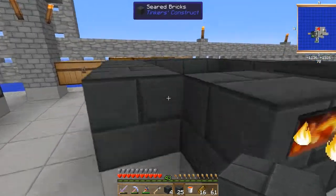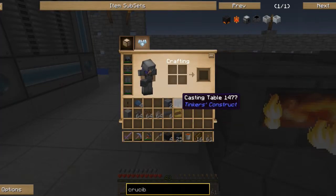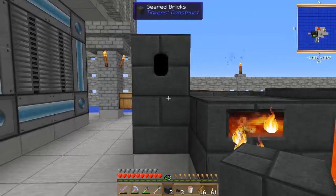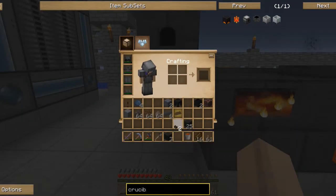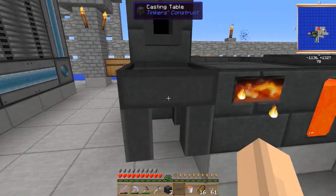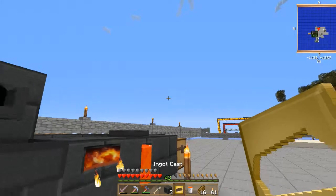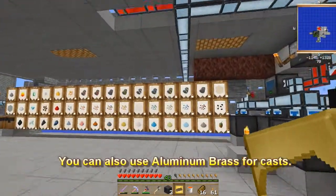You're going to need a way to get ores out of the smeltery into ingots or iron blocks. Place a drain, put a faucet on it, and below that place your casting table — not the basin. In order to get ingots out, you'll need to make an ingot cast. This ingot cast is made out of gold, so you'll need gold ore from pulverizing or sifting sand, gravel, or dust.